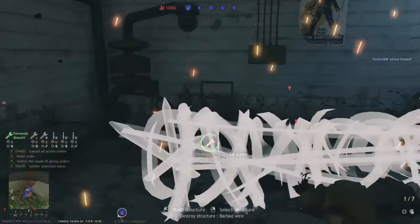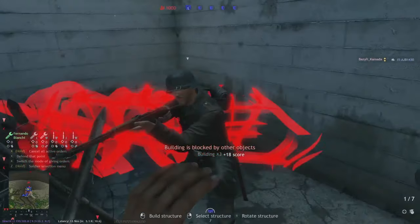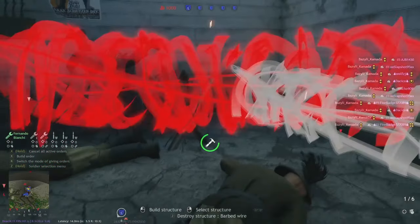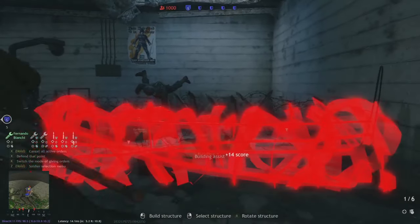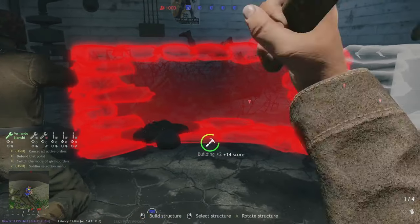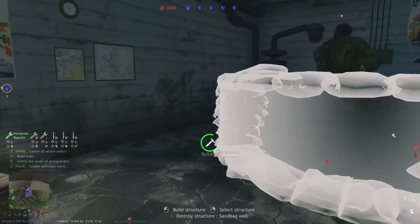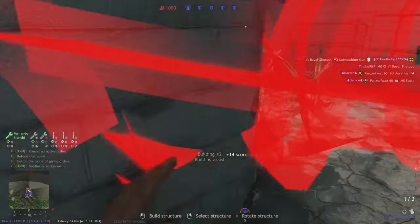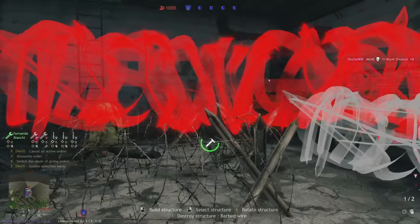After finishing this, I'm just gonna run out — outside — and welcome those Americans. Keep in mind, you can always build barbwire a little bit into buildings and even through buildings sticking out, which is the same thing for sandbags. This way you can make sure that enemies can't stalk around the walls of a house.